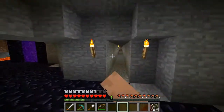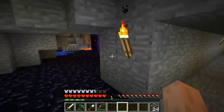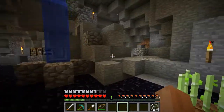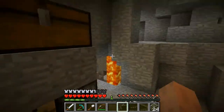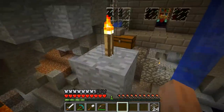Over here I have a mineshaft, and over here I have a portal to the Nether, which I'll show you in just a second. And this very crude staircase up to just this little area around my bed. I have 24 diamonds, which I think is pretty good. I also got some coal and stuff, and a lot of wool.